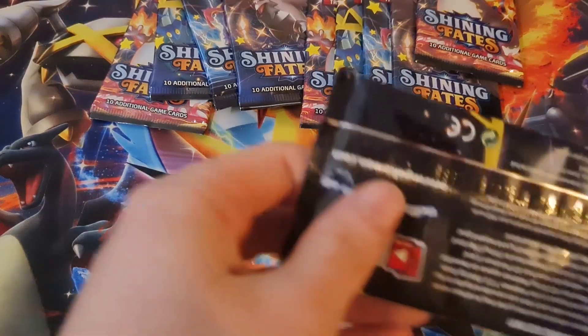Next pack. For Shining Fates, I think what I have coming is... my Crobat V-Box got cancelled, so I got the Shiny Dragapult box. I had both of them pre-ordered but only the Shiny Dragapult got through — Crobat got cancelled, two of the pin collections got cancelled, and a tin got cancelled. Which is really unfortunate, but if I can get a hold of them, that'd be great.